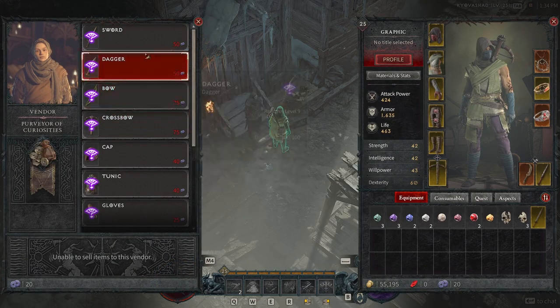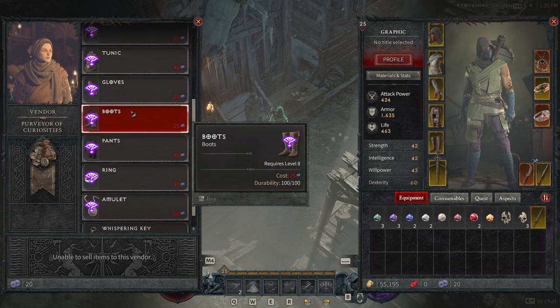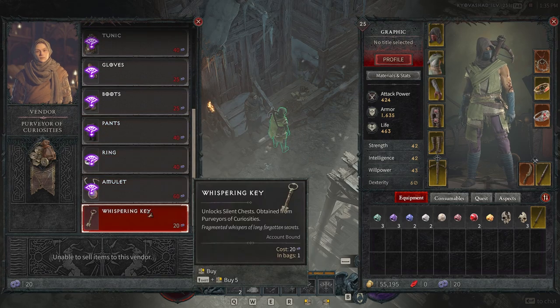If you come over to the vendor, you'll be able to see that you can buy a sword, dagger, bow, crossbow, cap, tunic, gloves, boots, pants, ring, amulet, and of course the Whispering Key as well. If you don't know what the Whispering Key is, it unlocks silent chests obtained from the Purveyor of Curiosities.